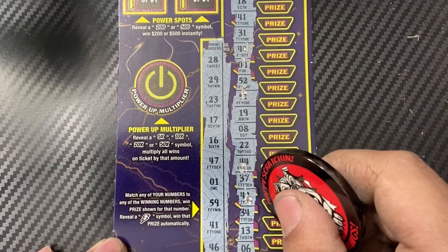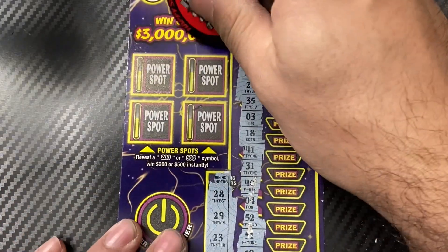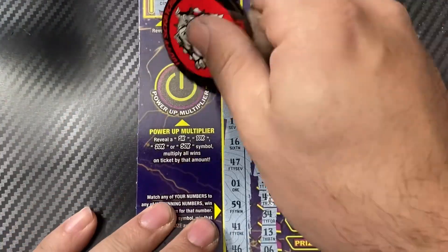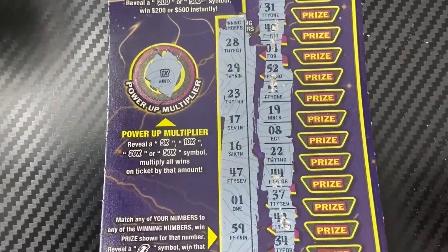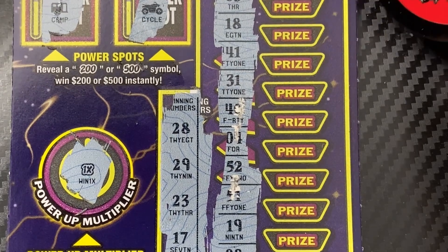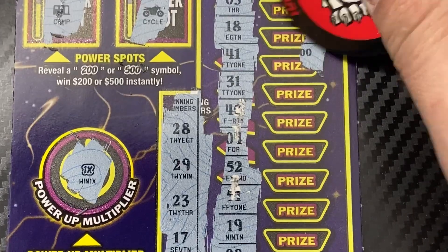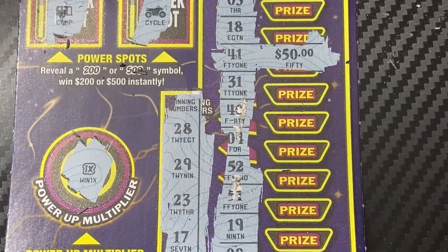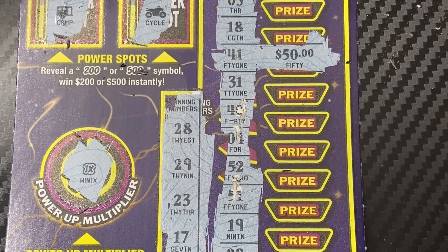I see the 41 matched. Let's check the power spot — rain, bank, cycle — all right. The multiplier is a 1x. Hopefully it's not just a free ticket. Nope — we got money! $50 win — definitely take that. So we got $50 back. We spent $90 and got $50 back, so not bad — more than half back. Thank you guys for watching, have a great day and take care!